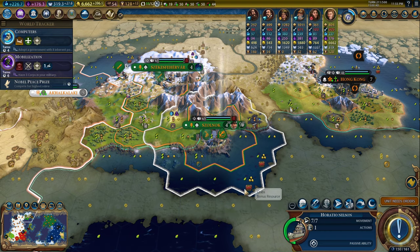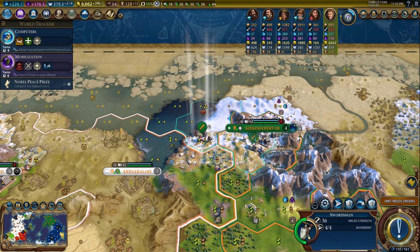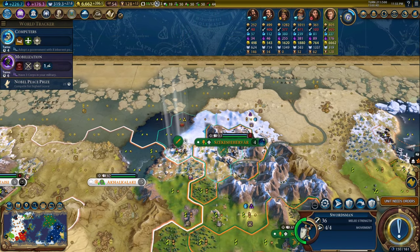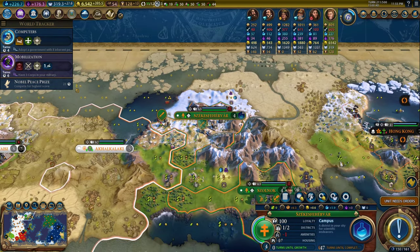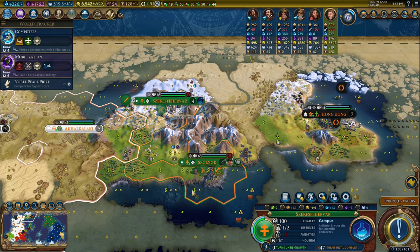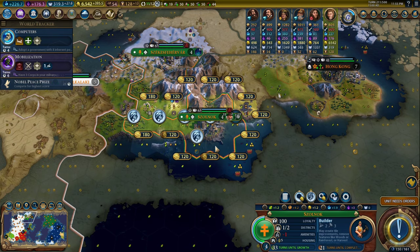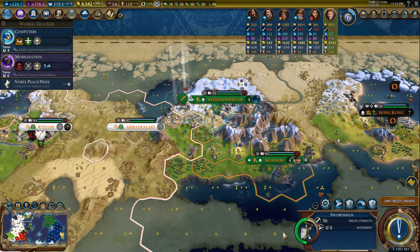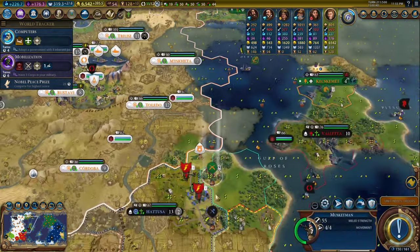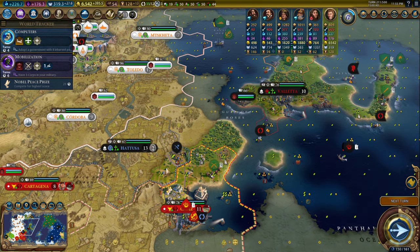Horatio Nelson is going to build a lighthouse and a shipyard. In two turns we'll get a pretty much free harbor. I'm going to buy this tile just to get a better mine. While we're waiting — how many turns until growth? One turn. Okay, that's worth waiting for. This can be on alert and we can just continue exploring.